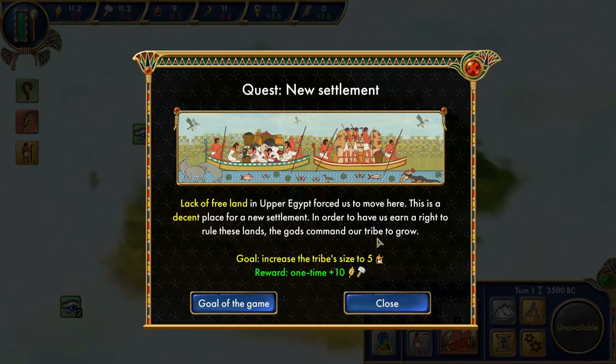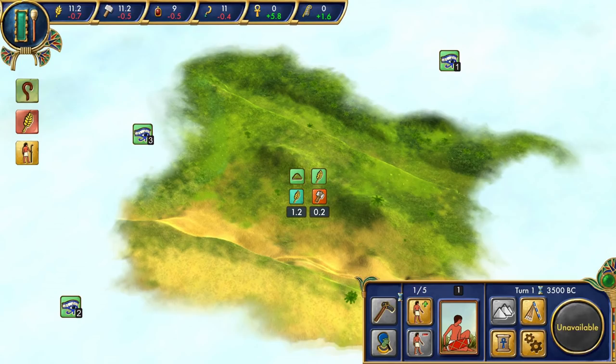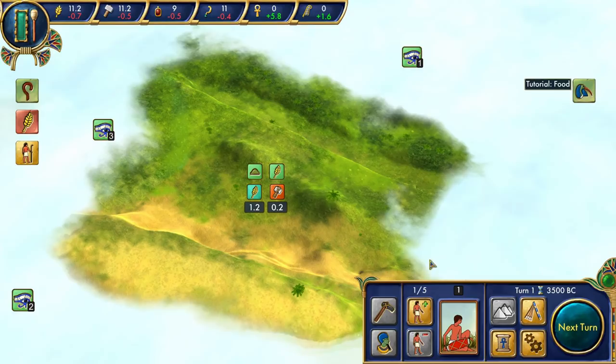The game plays kind of like Civ. Lack of free land in Upper Egypt forced us to move here — this is a decent place for a new settlement. The gods command our tribe to grow; our goal is to increase the tribe's size to 5, with a reward of plus 10 wheat and hammers. We start in the future Memphis region, representing one of the tribes of Upper Egypt colonizing Lower Egypt. We must build a powerful nation within 300 turns — 1,400 years — to survive a harsh final trial.